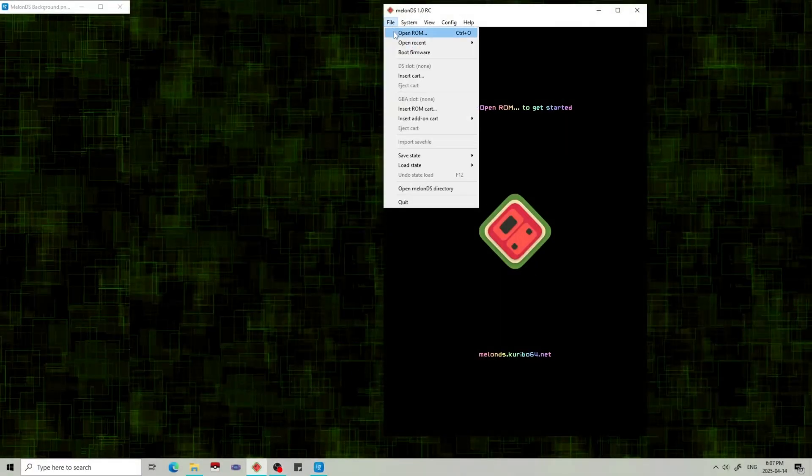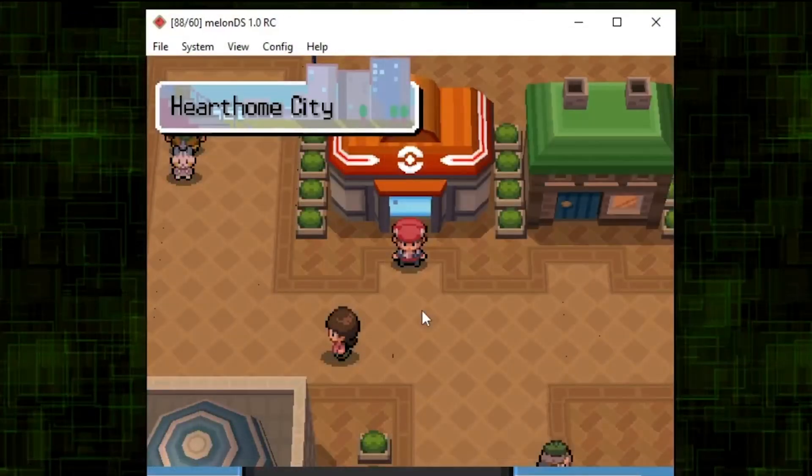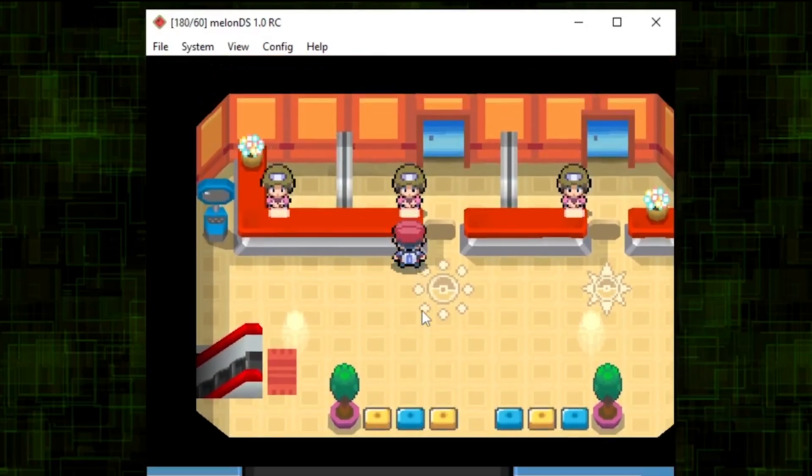First, open MelonDS and open the Pokemon game you want to trade in. Go to a Pokemon Center, up to the second floor, and talk to the second NPC.